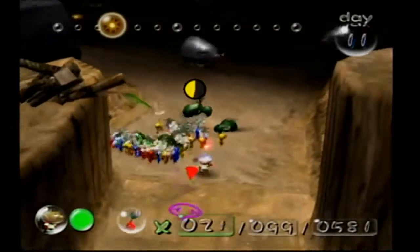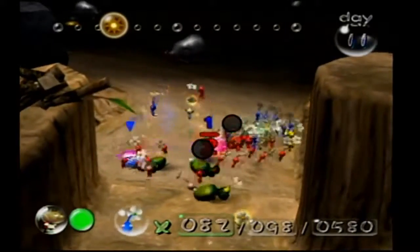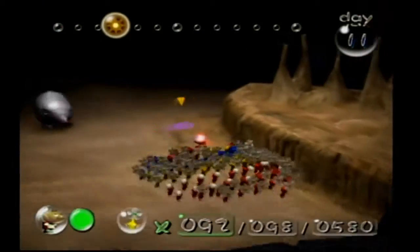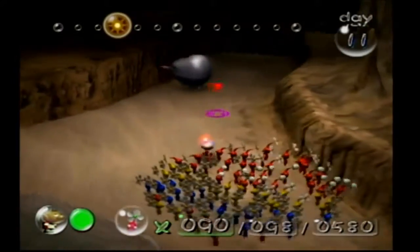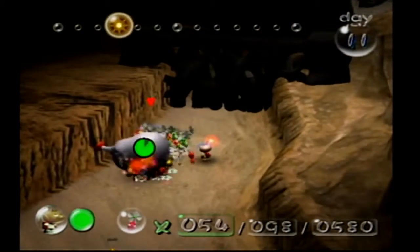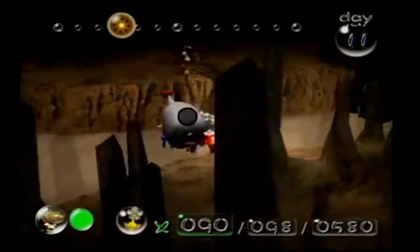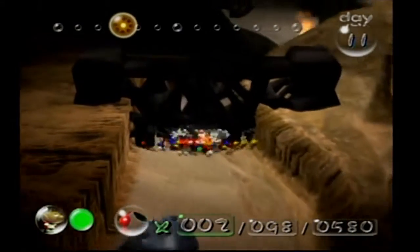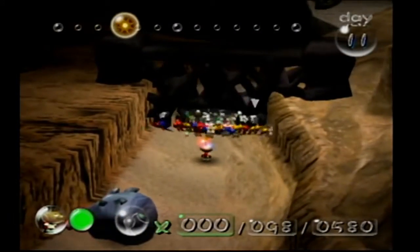This might be where some casualties will happen. Let's just get rid of the enemies so they're not causing trouble. Fiery blowhogs — I guess I knew you were there, so why am I sounding surprised? Nothing could possibly go wrong. Hopefully we don't lose Pikmin from being thrown out of bounds — doesn't look like we did. We've got a gate here to destroy; they're going to be on that for a while.